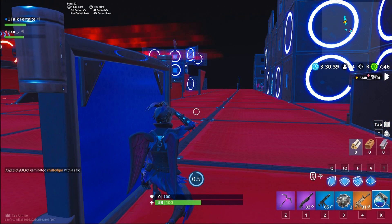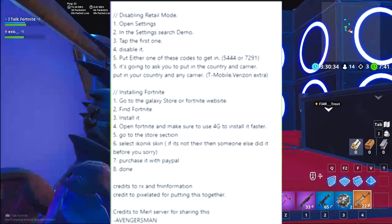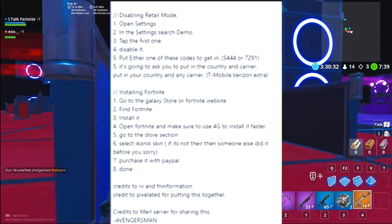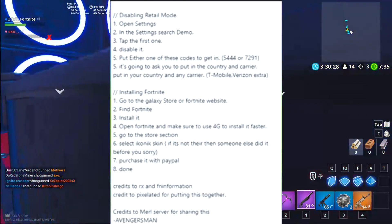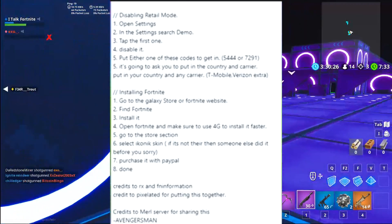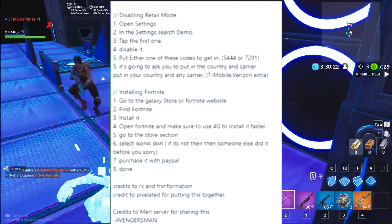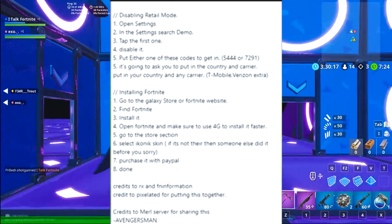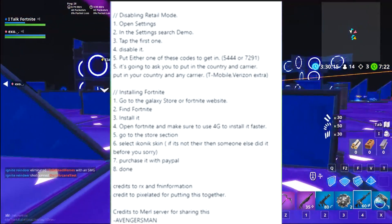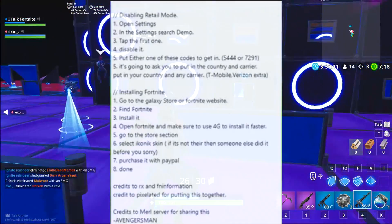So the way to get the Iconic skin through the store method: all you had to do was open Settings, search 'demo', tap the first one, disable the retail mode, and put in either one of these codes — which was either 5444 or 7291. It's going to ask you to put in your country and carrier. Then you have to install Fortnite — open Fortnite and make sure it uses 4G to install faster. Go to the store section, select the Iconic skin. If you did not see it there, then someone else already used it. Purchase it with PayPal, and then you're done.